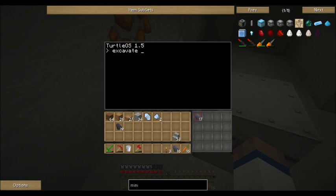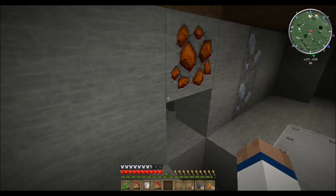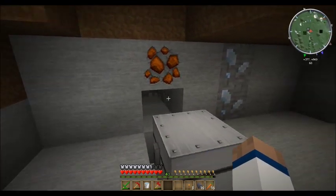It all depends on how big you want your mining to go. Let's say I want it 20 by 20. I'll type excavate 20, and enter. And there he goes. Now he will go 20 blocks by 20.